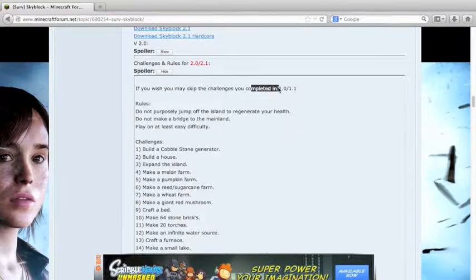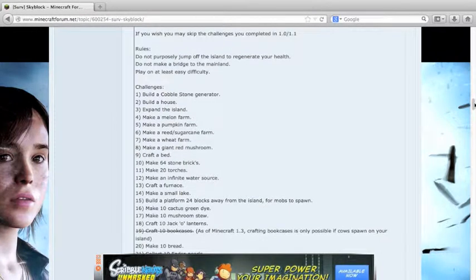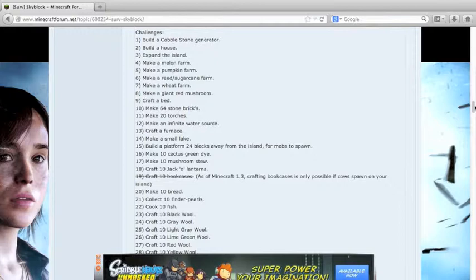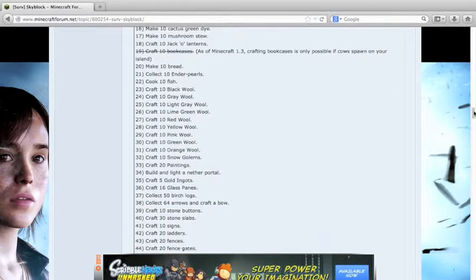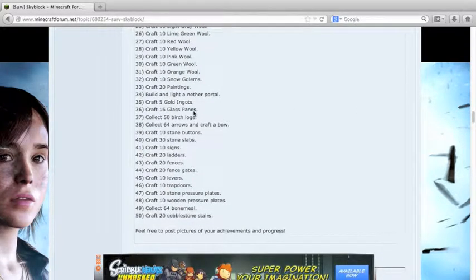There's a list of challenges here: cobblestone generator, house, expand the island, melon farm, pumpkin farm, reed sugar cane, wheat, giant red mushroom, bed, stone bricks, torches, infinite water source, furnace. None of them are too difficult. The wool starts to get a little more challenging. Ten enderpearls will be a pain, especially because endermen are so annoying. Glass panes are difficult because you have that limited number of sand blocks, but for the most part these are basic challenges.